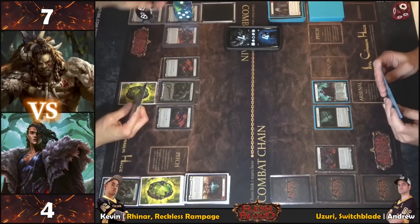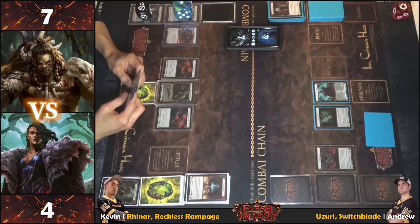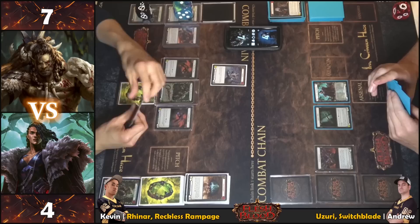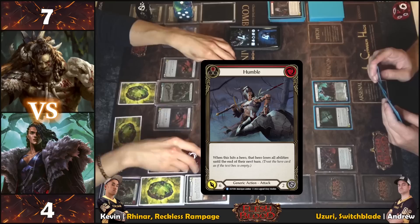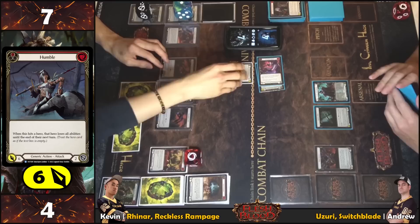Noting an accomplishment — not missing tunic all game. One card in hand. Playing Humble for six — when this hits a hero, they lose all abilities until end of turn, which shuts off Uzuri's Switcheroo ability. Coming in for six.